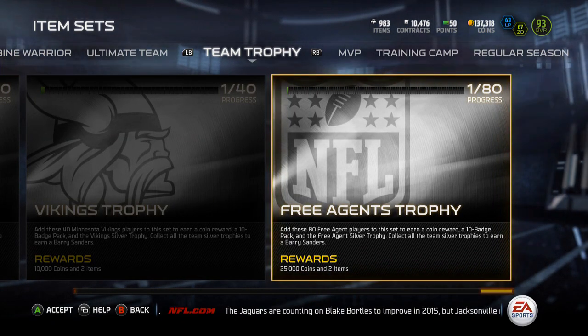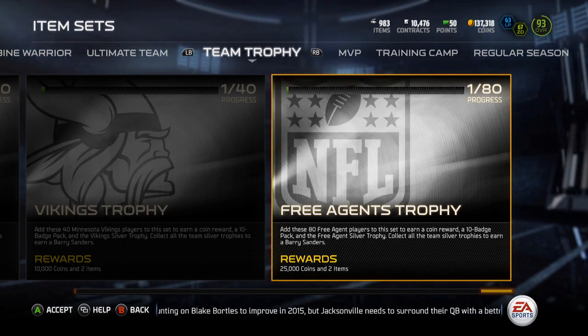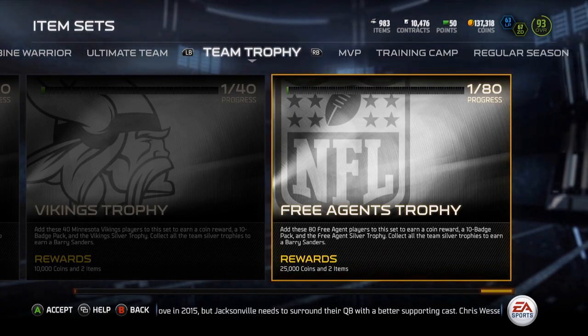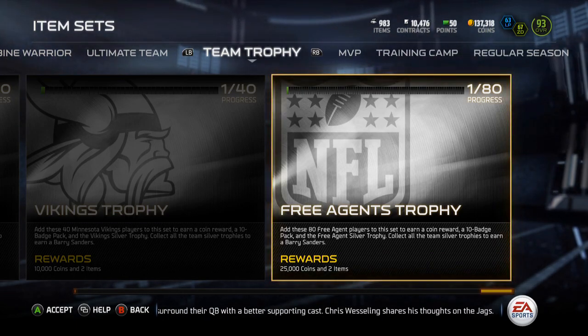I will be finishing these up here as soon as I get Mutt Master, because I'm going to need the coins from Mutt Master to do these. The free agent one I assume is the most expensive, but it gives you two items — it gives you the badge pack, the free agent silver. It gives you 25,000, and the 10 badge packs aren't bad, so that's 330 badges.